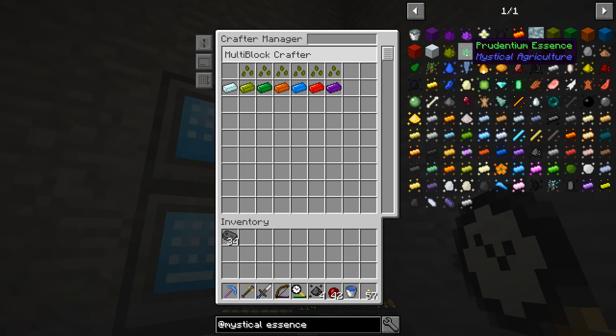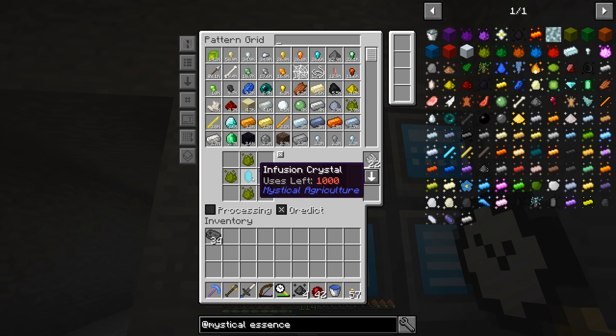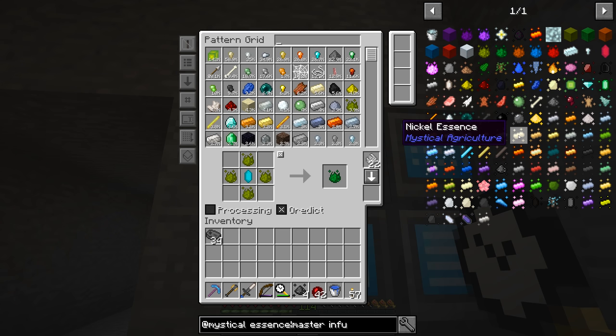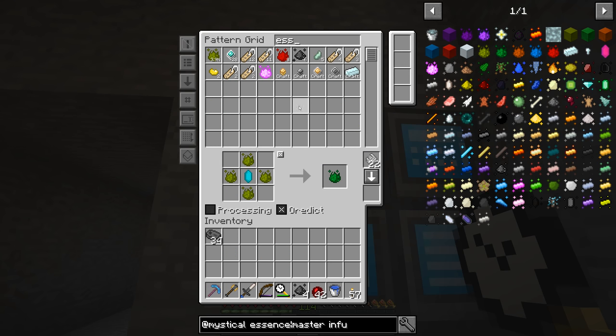I was going to start working on the different essences and make a pattern for prudentium. Looking at the terminal, the master infusion stone shows 'uses left: unlimited.' The master infusion crystal requires prosperity shards, supremium essence, and a diamond. We already have eight supremium essence from fighting the wither boss before, so we can go ahead and craft that right now.